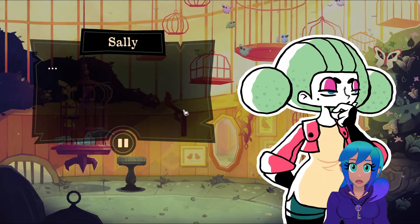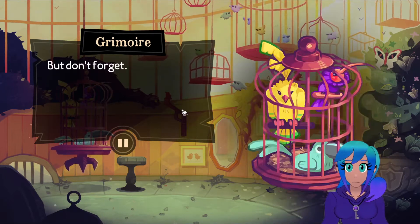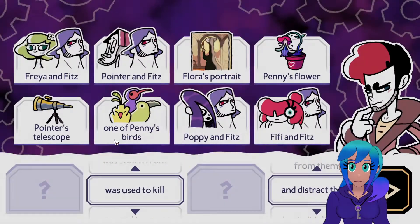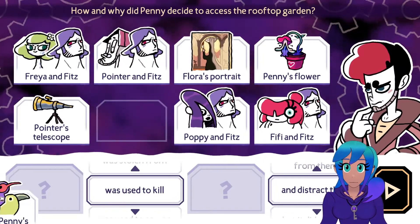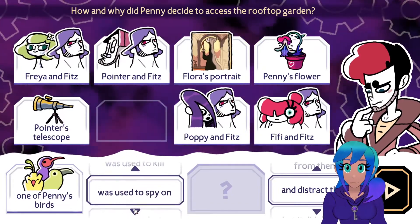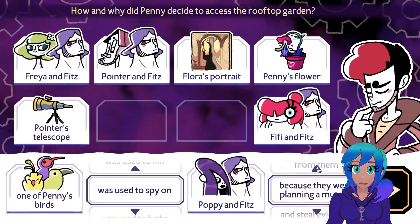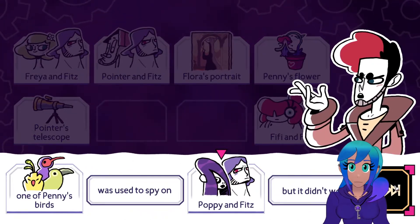'I couldn't have taken anything from the rooftop garden - it's only accessible from Fitz's room or Poppy's room. How could I have taken something from a garden to which I have no access?' You snuck in. 'For most people it would be, but don't forget the resident ornithologist.' The birds! One of Penny's birds was used to spy on Poppy and Fitz - seal evidence - but it didn't work.